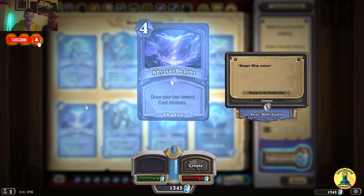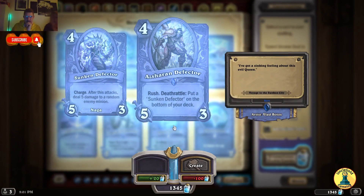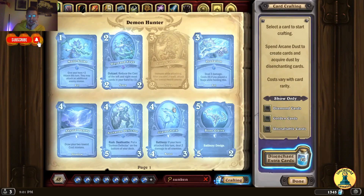Bissell deck — draw your 2 lowest cost minions. This will put a Sunken Defector on the bottom of your deck. The Sunken Defector has Charge — after this attacks, deal 5 damage to a random enemy minion. This is a really strong card, I like it.